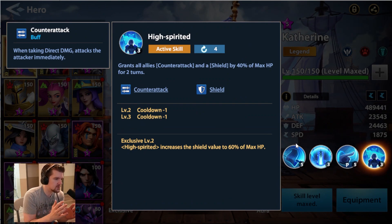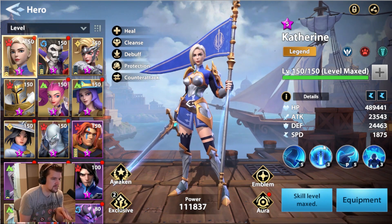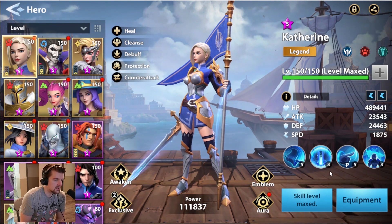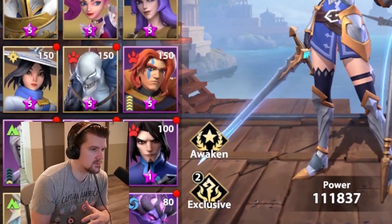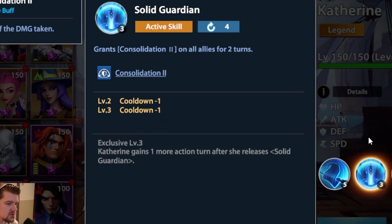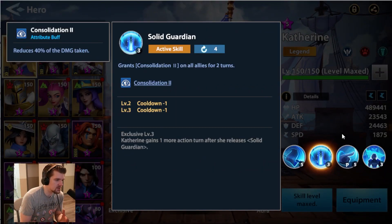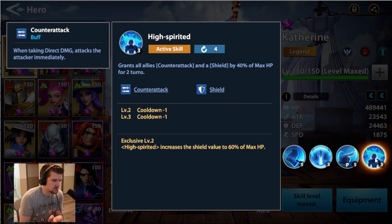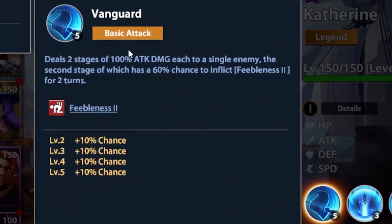The only issue is that counter-attack and shield is awesome, but you want that last in your rotation — you still want to go before enemies but you want it last so the counter-attack and shield happen and everyone gets two turns of that. But at the same time you want her to go first for the cleanse. So depending on the situation, people are going to have two builds: a slow version and a fast version of Catherine depending on the content.